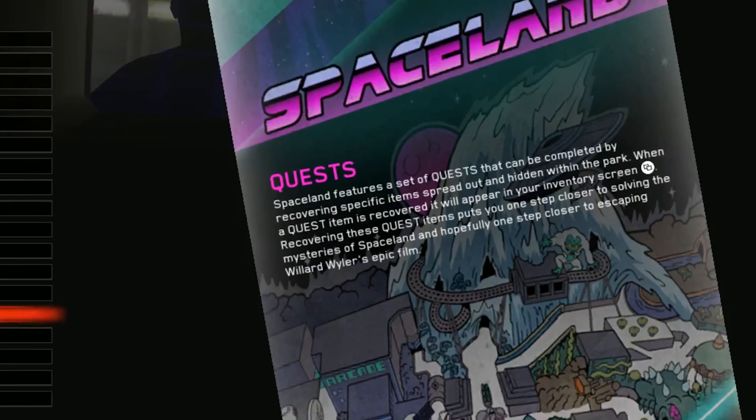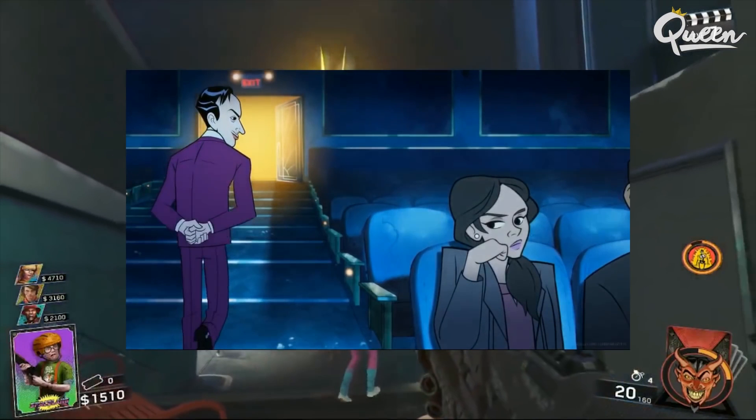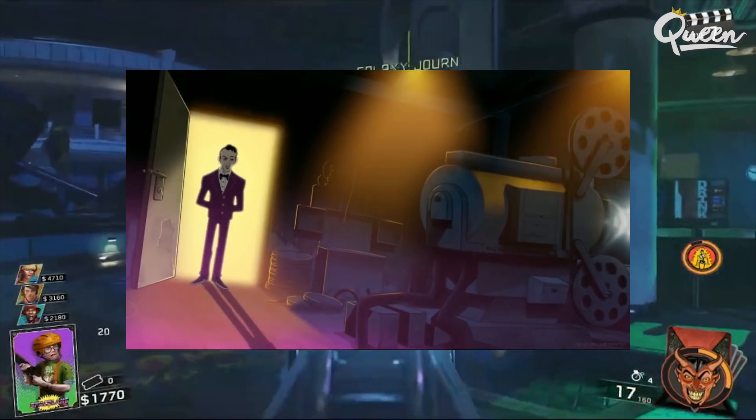This section reads: Spaceland features a set of quests that can be completed by recovering specific items spread out and hidden within the park. And the last part reads: recovering these quest items puts you one step closer to solving the mysteries of Spaceland and hopefully one step closer to escaping Willard Wyler's epic film. So they're kind of telling you right there what the goal is — it seems pretty straightforward that that's something we need to do and we haven't done yet.